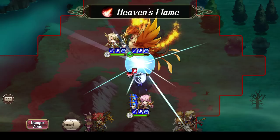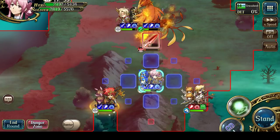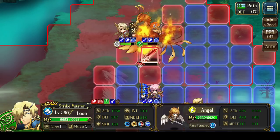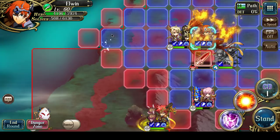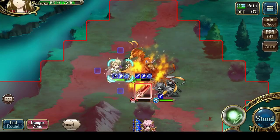Turn 12. Phoenix is down to 87k hit points — very close at this point. The only person who can take a hit right now is Leon. While I normally attack with Leon, I can't at this point, because I would be taking 100% more damage, which means Leon would probably die. So I'll just park Leon beside the Phoenix.